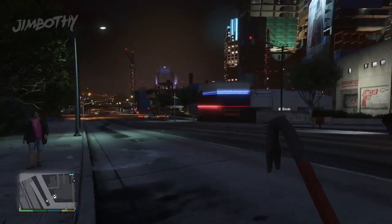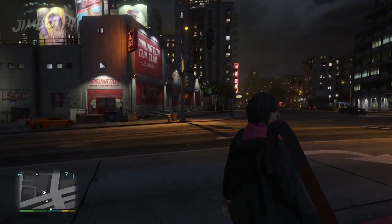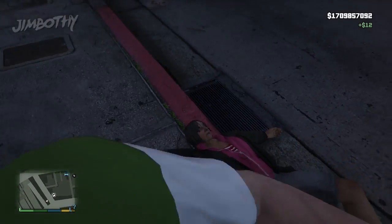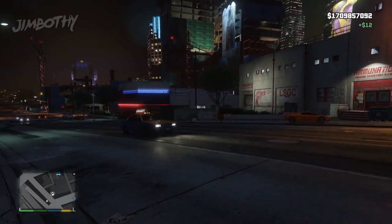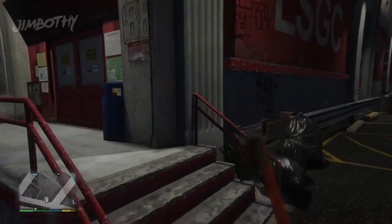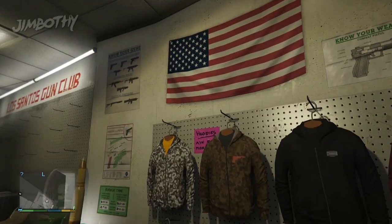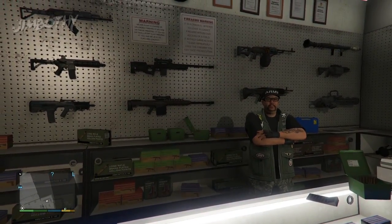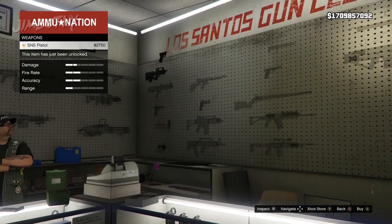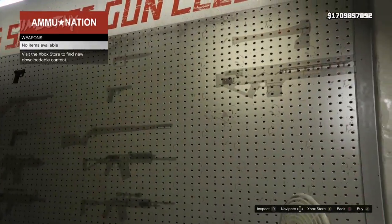I was cruising Los Santos causing trouble as I always do, and I eventually sought shelter in the beautiful Ammu-Nation — what a great location for a gun shop. Inside the Ammu-Nation there's a lot of signage around, and being the HD edition I wanted to take a closer look and see what we couldn't actually see in previous gen versions of Grand Theft Auto 5.